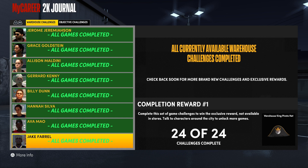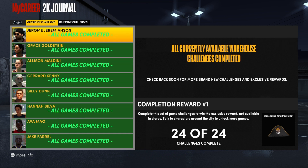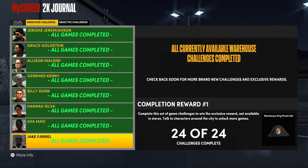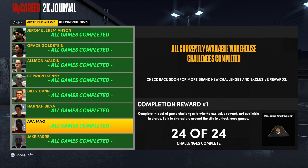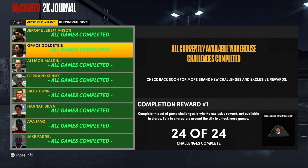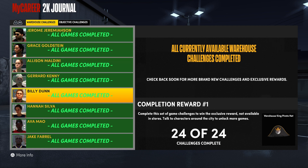Your reward for completing all 24 challenges is a Warehouse King pirate hat — I don't really like it, but it's a free hat. In the journal you have people like Jerome, Jeremiah, Grace, Allison, and others who each give you individual challenges. Once you complete all of them you get the hat, and through each challenge you complete you will get double badge points.